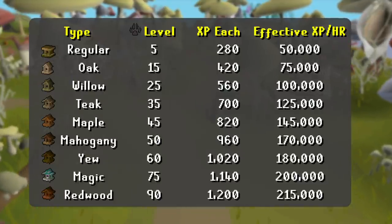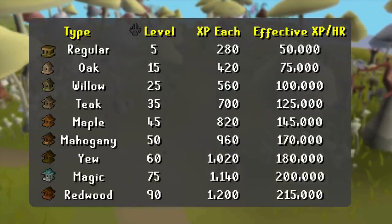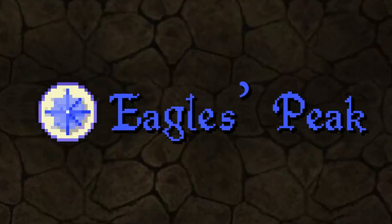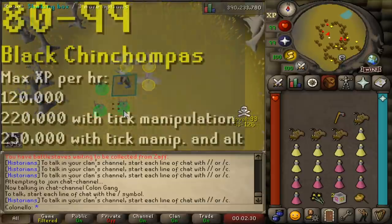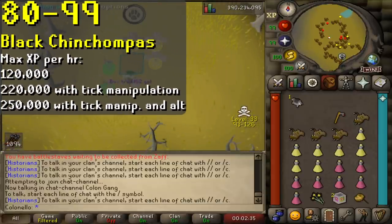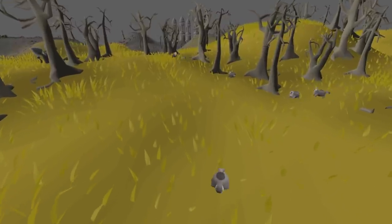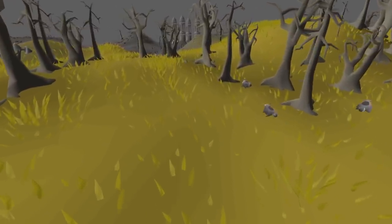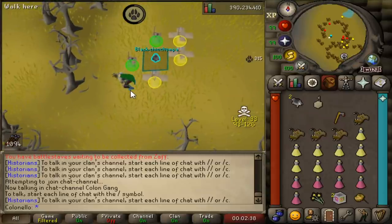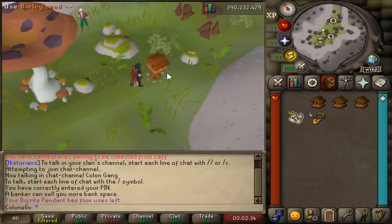On screen now there's a table with data courtesy of the wiki, displaying a theoretical XP per hour for doing birdhouses. From 80 to 99, assuming you've at least partially completed the Eagle's Peak quest and you want to get really sweaty, the fastest experience in the game is tick-manipulated black chin chinchompas. But even without manipulating ticks, they're great XP and even better profit. If you did black chins from level 80 to 99, you'd make a profit of almost 120 million GP, which is phenomenal for a skilling method. You can start black chins at level 73, but until 80, birdhouses will be faster.